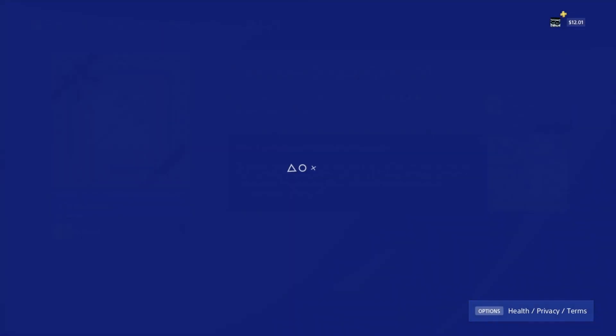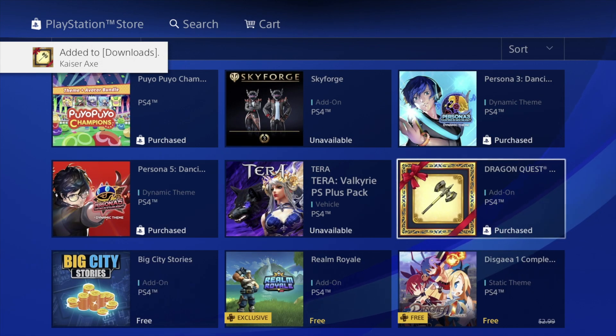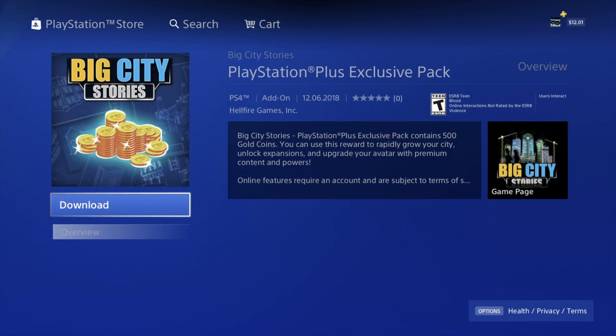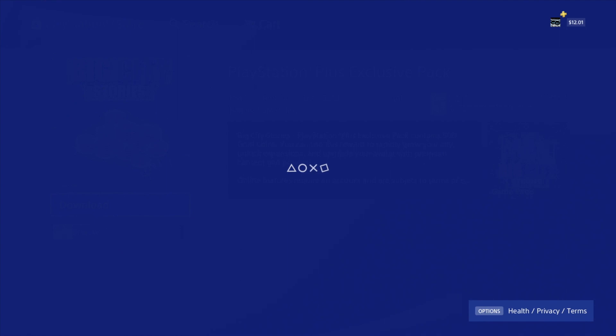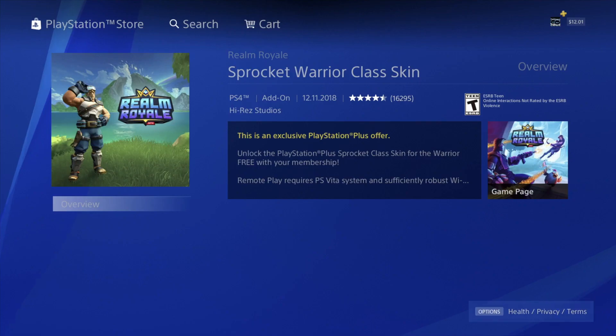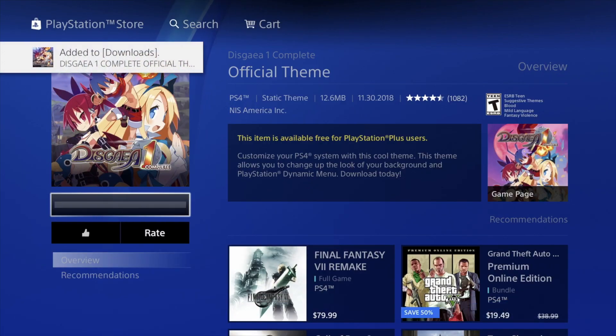This is another theme — we can delete it later on. We have Terra right here, gonna hit download. Never before purchased — not a problem. Right now I'm also updating Fortnite, and that's one of the things we're gonna be testing so you can see how it works. This one says 'free' — doesn't say exclusive, which is a little weird, but let's just download it. It is free after all. As long as you don't see a price, it should just be free — all these things are included with your PS Plus membership.